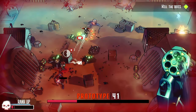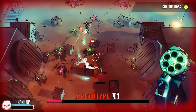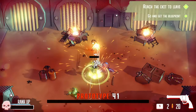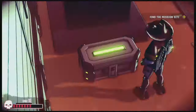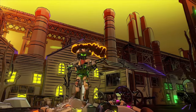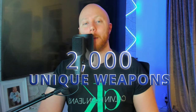The gameplay, however, is where Dust and Neon really shines. The twin-stick mechanics are buttery smooth, allowing for precise and fast-paced gunplay. The reload system is particularly satisfying, with a visceral feel as you pop each bullet into the chamber manually. And speaking of guns, there are almost 2,000 unique weapons to choose from, so you'll never get bored of the arsenal at your disposal.